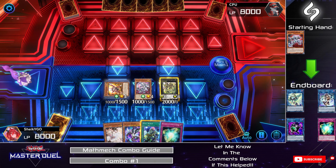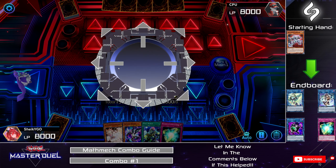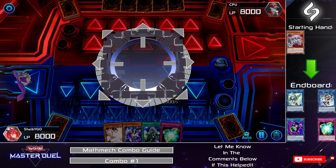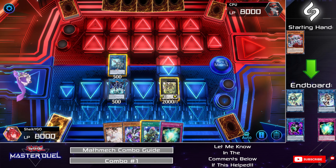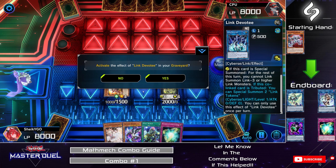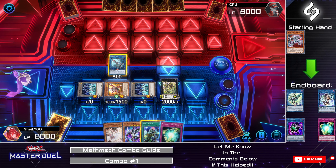Link off into Link Disciple using Diameter, then Link off into Devotee using Sigma. From there, activate Alloberion's effect to Special Summon Sigma by tributing Devotee. Then activate Devotee's effect, giving you two tokens on the field. Link Summon Cybers Wicked by using Link Disciple and Sigma.